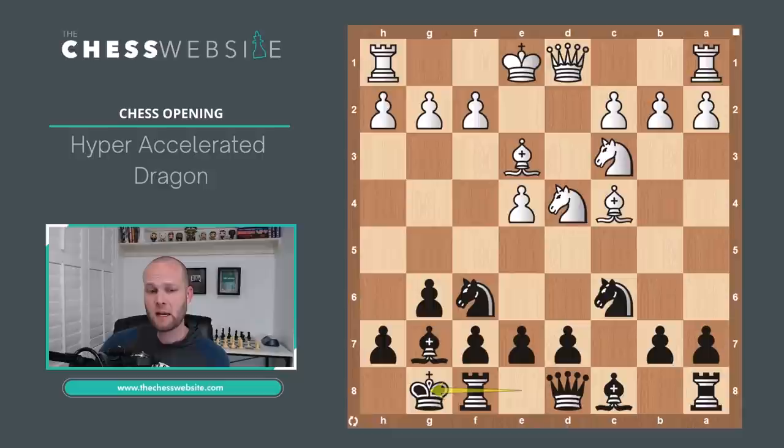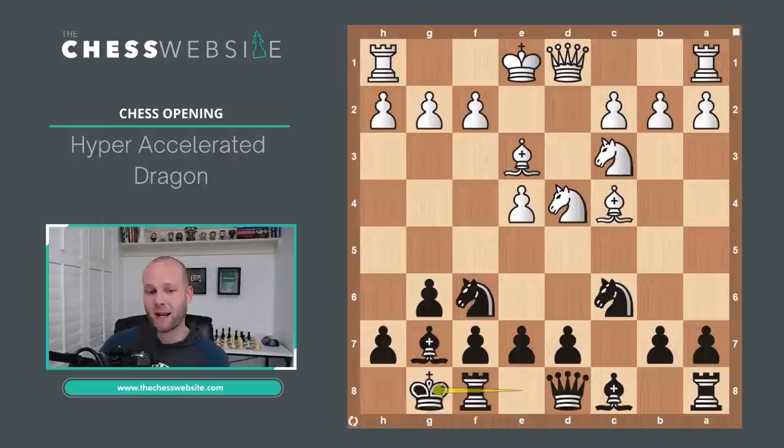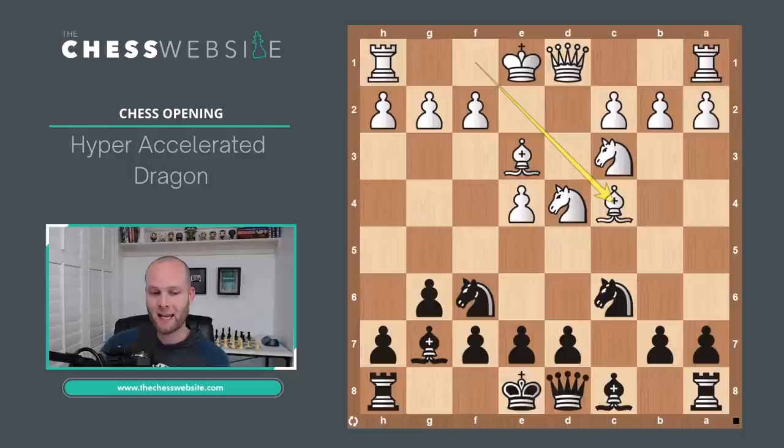One option — the safer option — is just to castle on the king side. From there, White can bring their Bishop back to B3, keeping it out of the way of Black's D5 push threat. At some point, Black can be looking to play Knight takes on E4 and follow up with D5, opening up for the light-square Bishop. But I think an even better line is to play Queen to A5 right away, pinning down the Knight on C3 to the King.